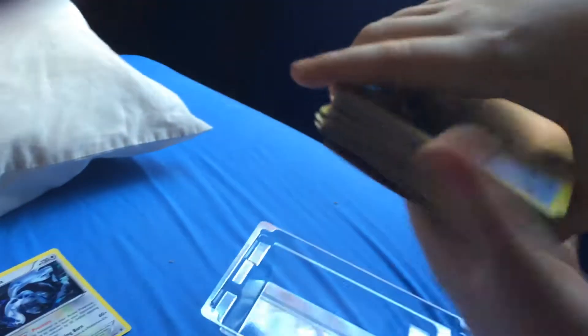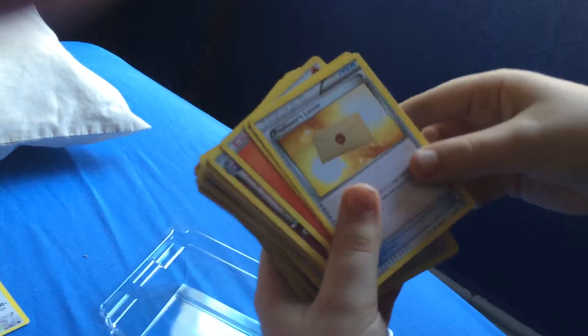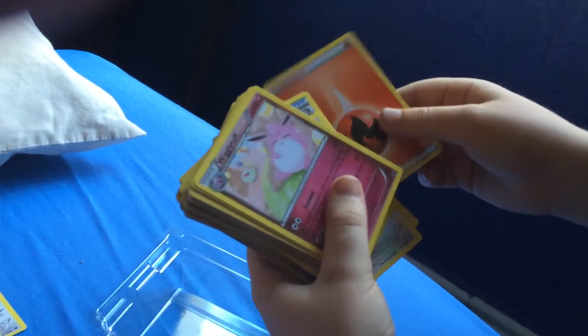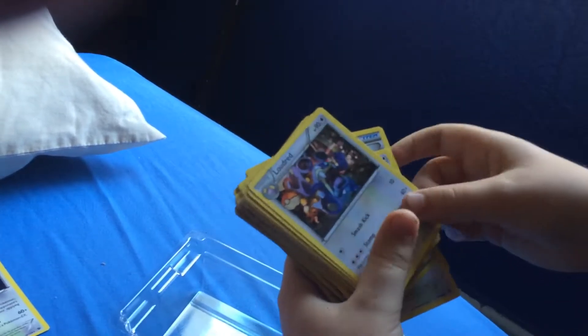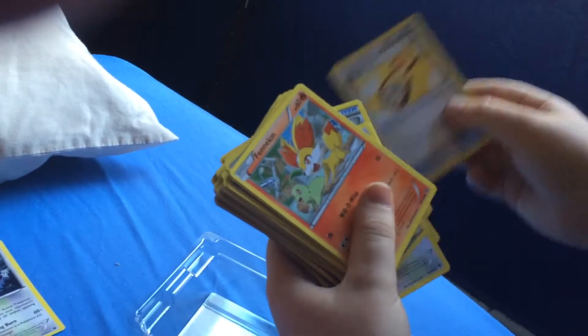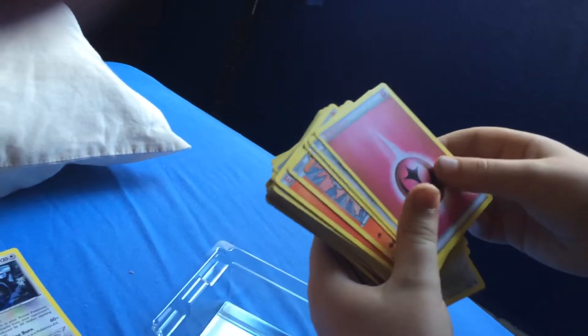Then we've got a Kangaskhan, a professor's letter, a fairy drop, another energy. Then we've got a Wigglytuff, then a Whismur again, then a Loudred. Then another energy, then a trainer energy pouch, Fennekin again, Jigglypuff, and energy.